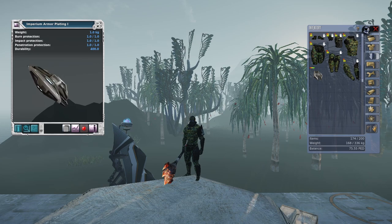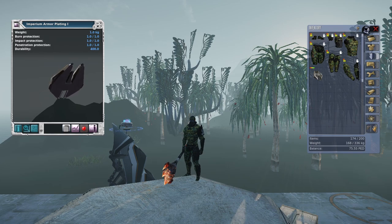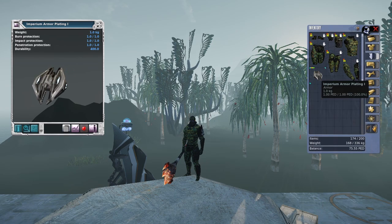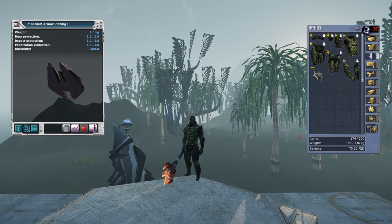We get burn protection, impact protection, and penetration protection of one. You might be saying that's not a lot of protection — well, they're almost free plates. You just have to go kill a few monsters, take their loot from some mobs, right? These are a great starter in that you can upgrade them and the upgraded version is even better. This is a really good place for new players to start who are looking for armor plating.